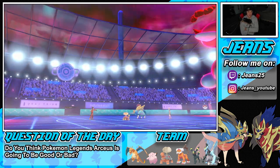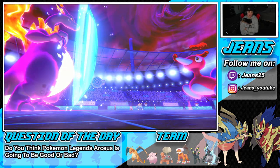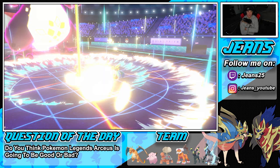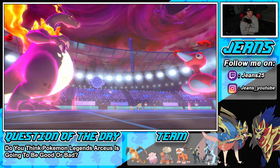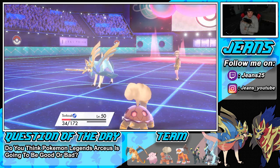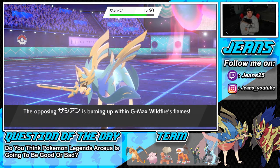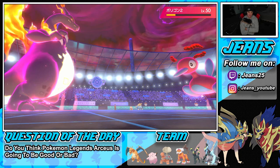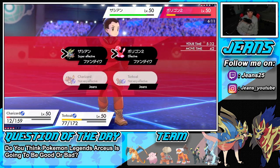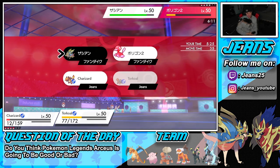G-Max Wildfire will keep chipping away. The problem is Kyurem-Black has no Protect, so once it comes in, Xerneas can just dump on us with a Behemoth Blade. The Wildfire is slowly chipping which is really good. One more turn left in Tailwind. Going for Heat Wave and then debating Burning Jealousy versus Yawn — if I can get off that Yawn on Xerneas, that could be huge news for us.